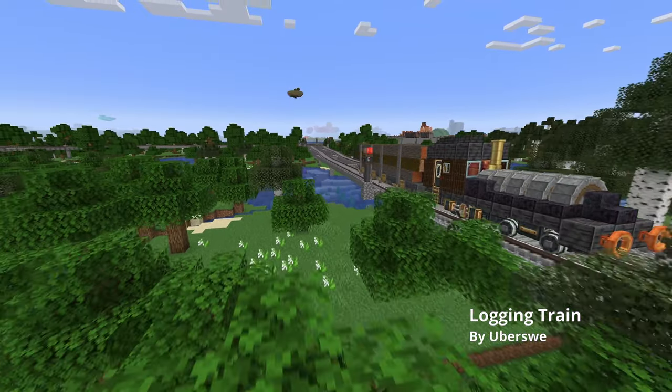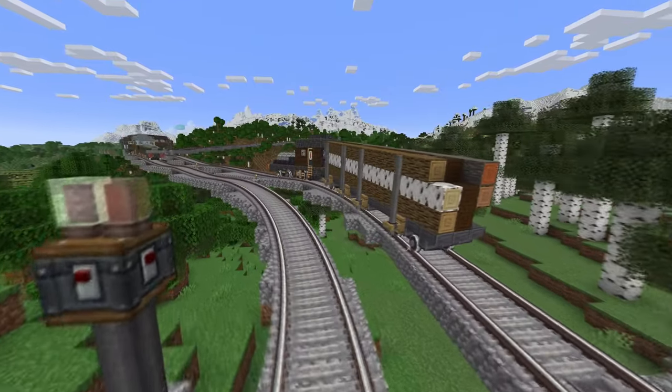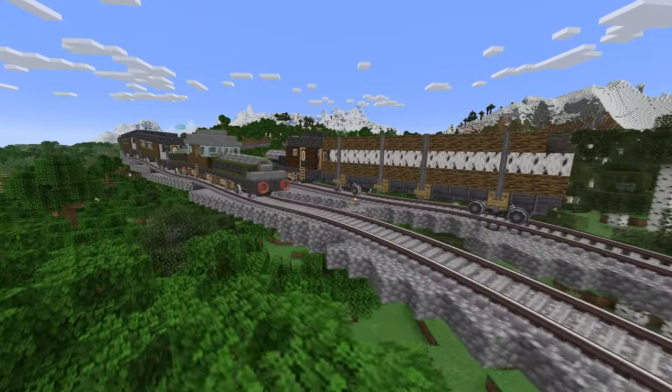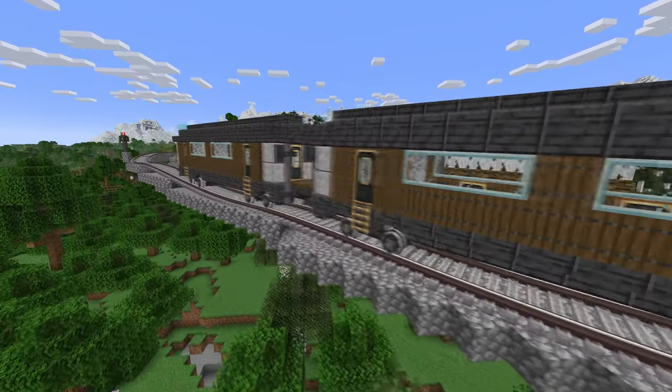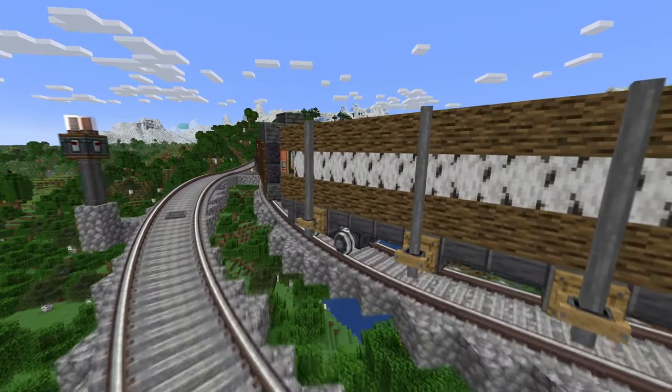Next up we have one of my logging trains. Here I ended up using shafts combined with wooden brackets to kind of hold the wood logs in place. It's another train I've featured in a previous video, but I thought I would include it in this one as well.